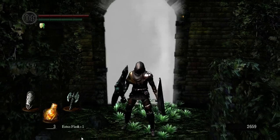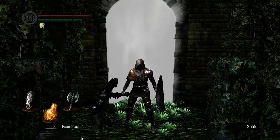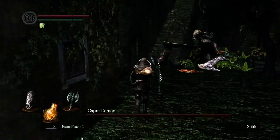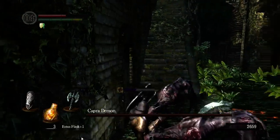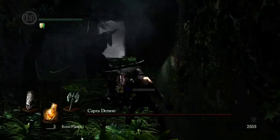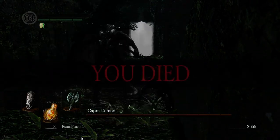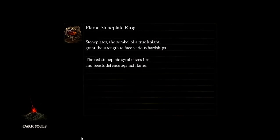Capra Demon is right through this fog gate. The thing that sucks about him is he's got two of those bone dogs, and he hits like a truck — wielding a slightly smaller truck. And if they block the stairs, you're pretty much just dead. Yep. My best shot was to go for those stairs. Oh, that sucked. Now I've gotta kill all that trash again for a second attempt.